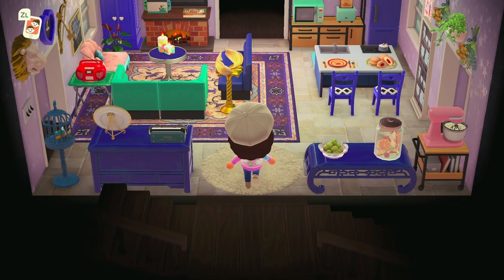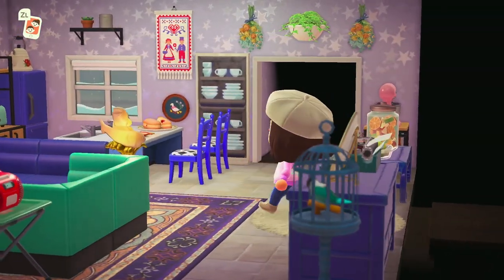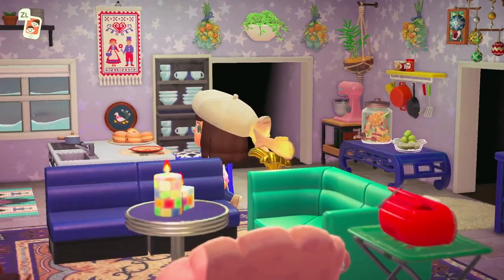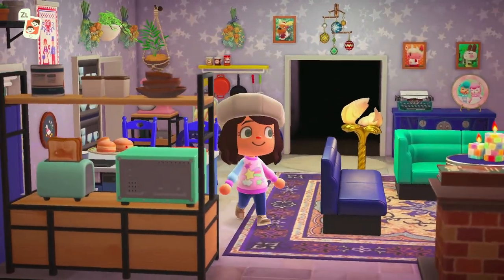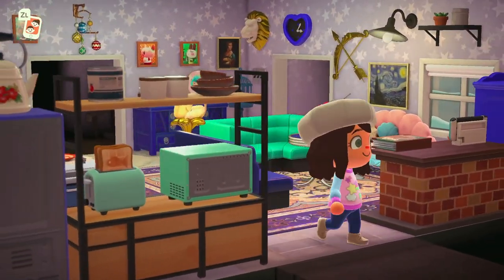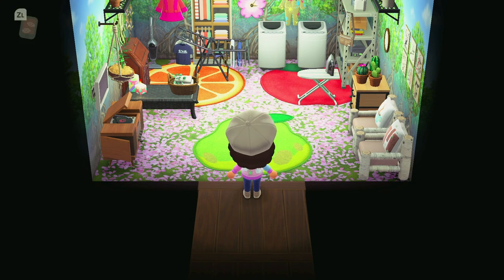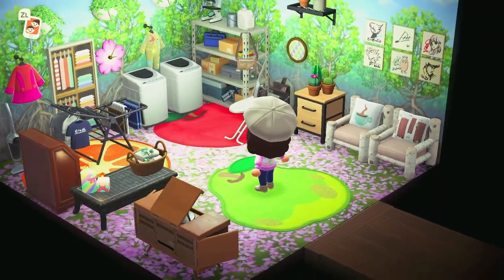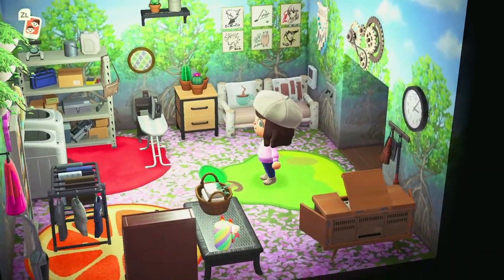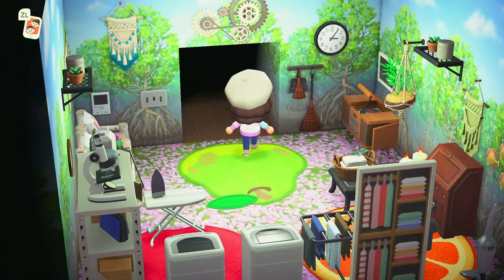Oh wow! A kitchen and living room all in one. Look at everything on the walls — I love everything about this room. There is so much here, this space just looks like it's lived in. Let's head to the back. Whoa — I was not expecting this, how fun! It's like a storage area for clothes, and the washer and dryer. I love this flooring too — that floor is so pretty.